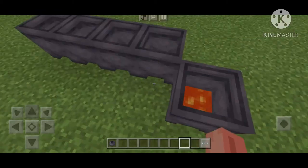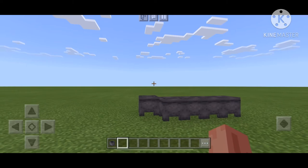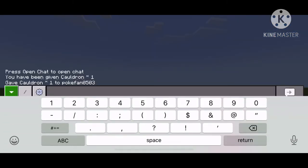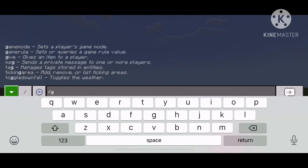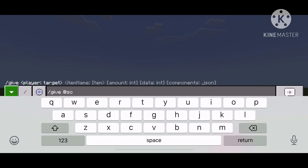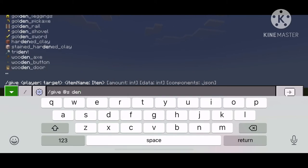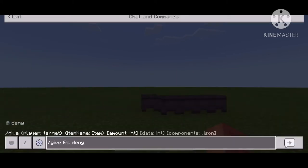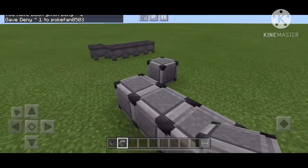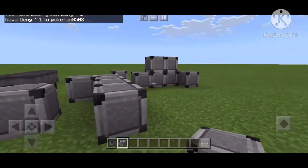I'm going back into Minecraft. Apparently the next block is called 'deny' — it's supposed to look like the allow block. If you guys have seen my last video, you'll know what that allow block looks like. So let's give that — deny — and this will try it. Wait, this actually works!